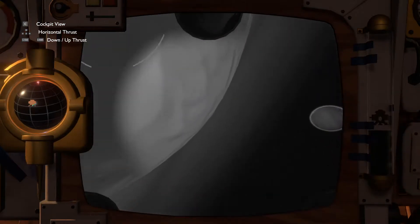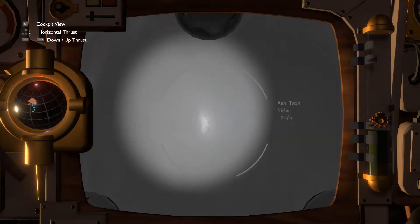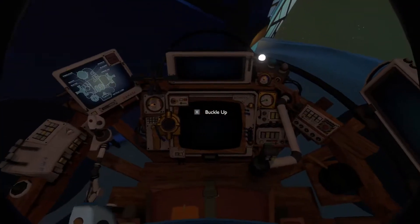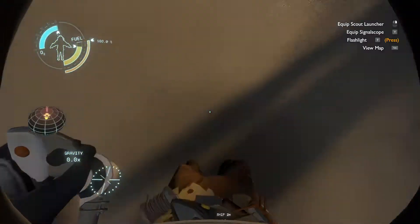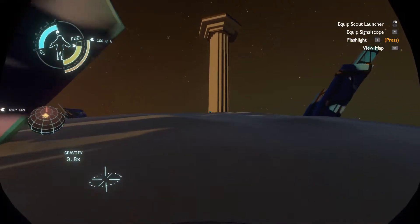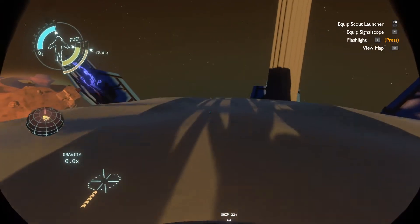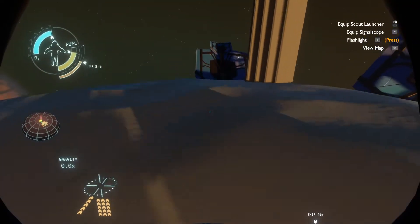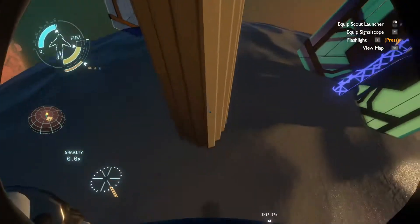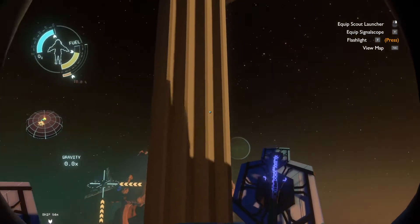Alright, touchdown. Very rough touchdown. I saw some ruins — I want to get a little bit closer. We got a little bit closer to the ruins. Now the heat from the sun here would probably be absolutely murdering me. It looks like the ash twin is ashy. I don't know if there's too much we can do here. It says zero gravity but my thrusters can't get me up here.